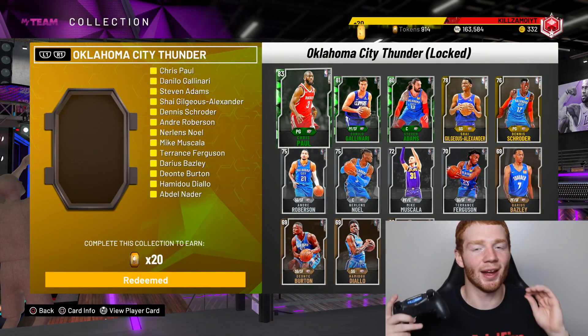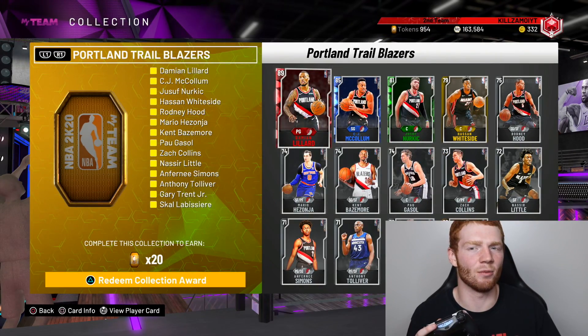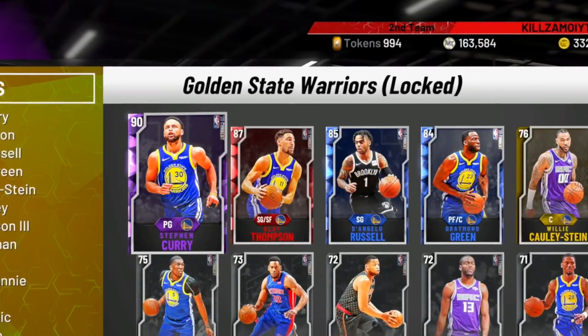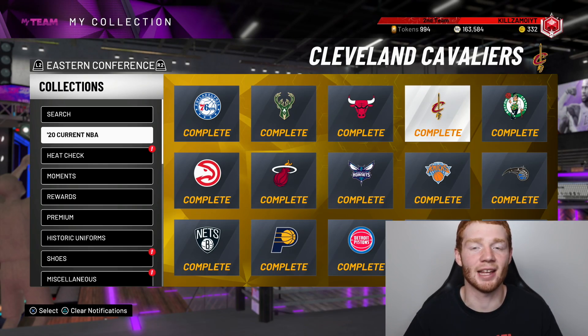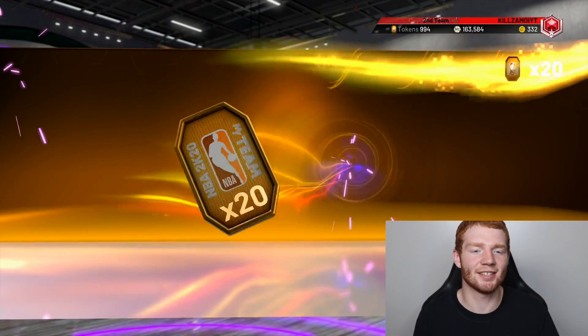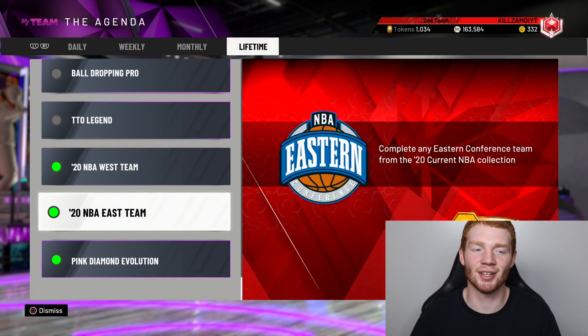We are getting so many tokens right now — it's so satisfying watching this number go up. We're almost at a thousand but we'll just cut short, finishing on 994 tokens after completing both the Western and Eastern conferences. One cool thing not many people have talked about: when you go into goals and agendas, you actually get 20 tokens for completing an Eastern Conference team and another 20 tokens for completing a Western Conference team.